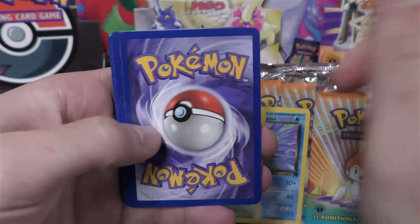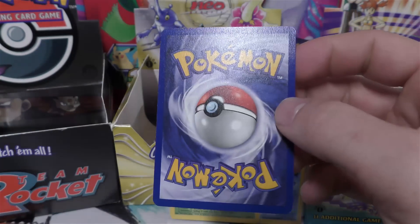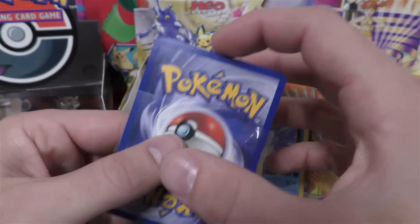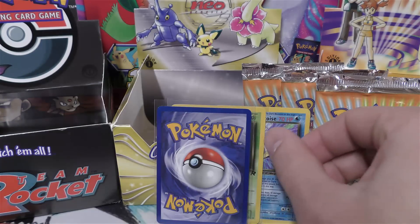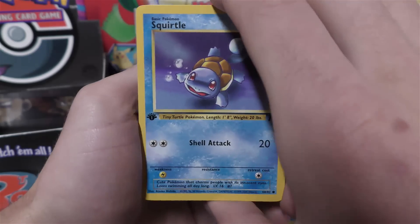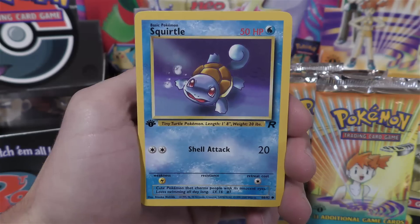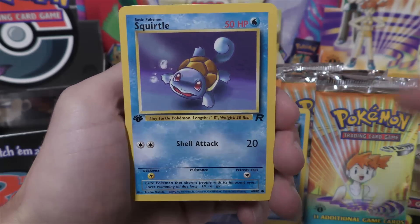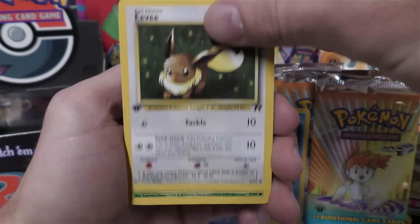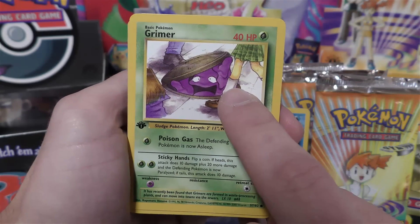Pack number three, last pack for Adam. We could still possibly get a Dark Dragonite error in one of these packs. I don't think it's been confirmed whether it's from a long pack or a booster box pack. As far as I know, that has not been posted anywhere on YouTube yet. It's got Eevee, Grimer - which many of you know that this artwork is altered.